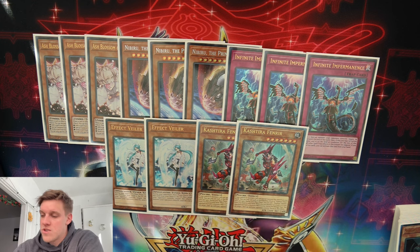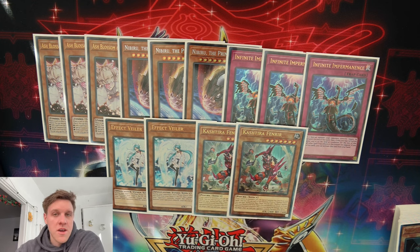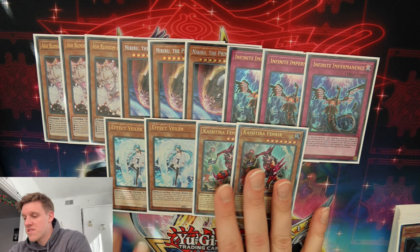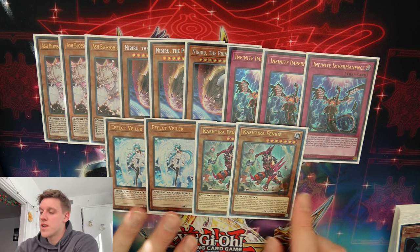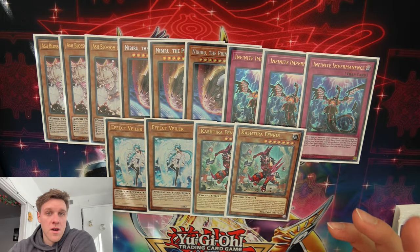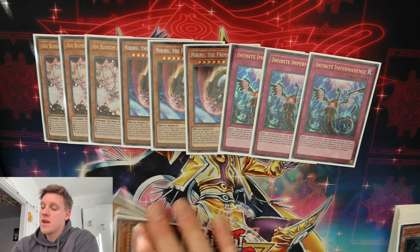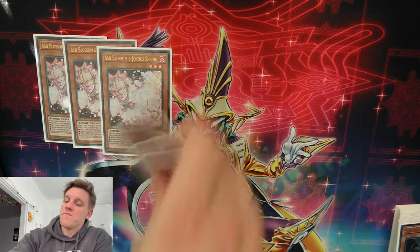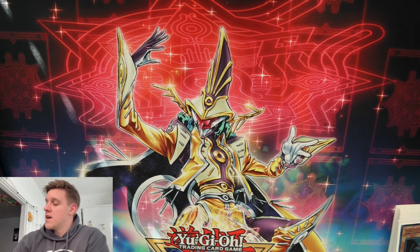The last two cards to round out the forty are two Fenrirs. I really like Fenrir both in Plunder and in Chimera specifically because searching the other Fenrir is good for either Plunder discard or Chimera Fusion material for Guardian Chimera. If you're on a budget, cut these for two Pot of Desires, two different hand traps, maybe DD Crows, or a Magnum and a Druist Worm — those could also be pretty good.